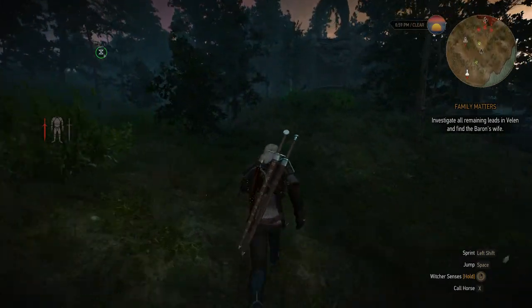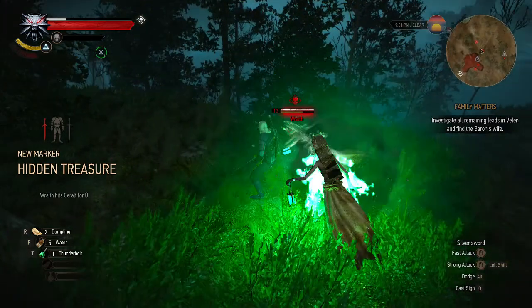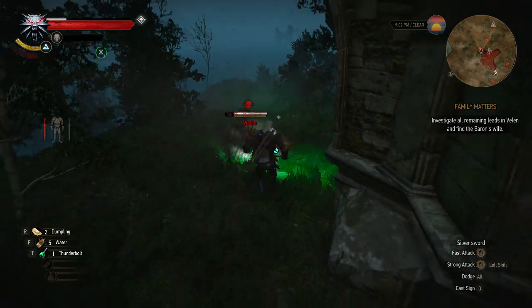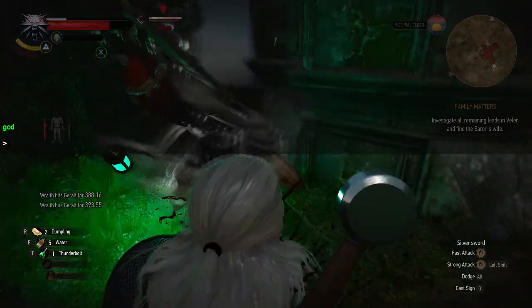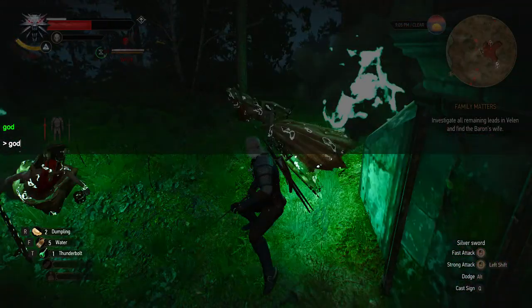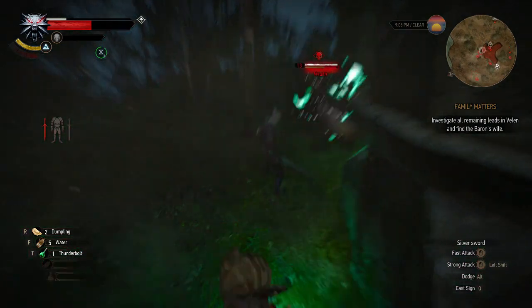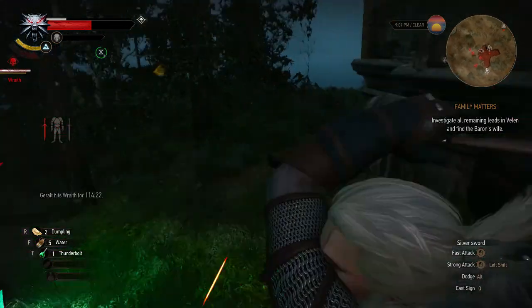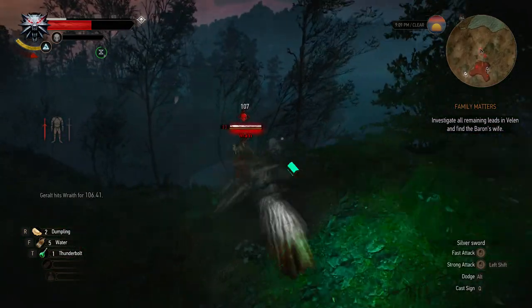Nothing's going to pop up naturally — okay, here's something. Right now I have god mode on. All you gotta do is type in 'god' to turn it off — see how I'm taking damage now. Type in 'god' again and see how no damage is being taken — I'm not taking any damage at all. Go ahead and kill these things real quick.